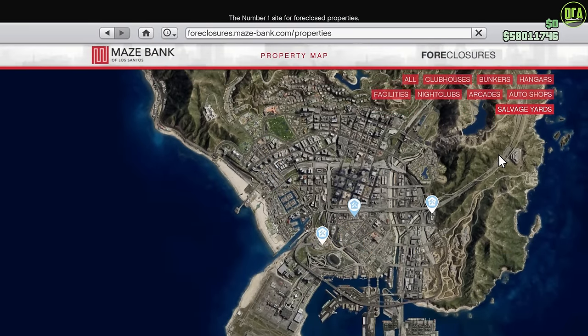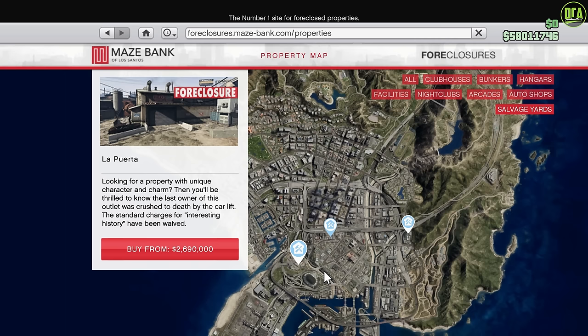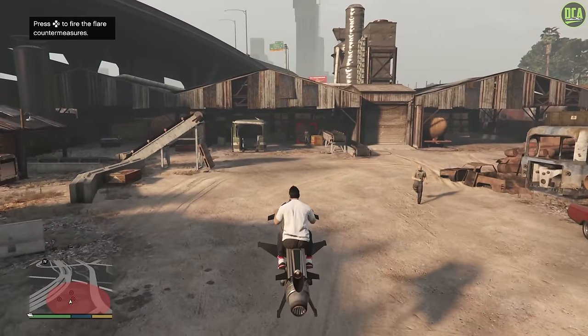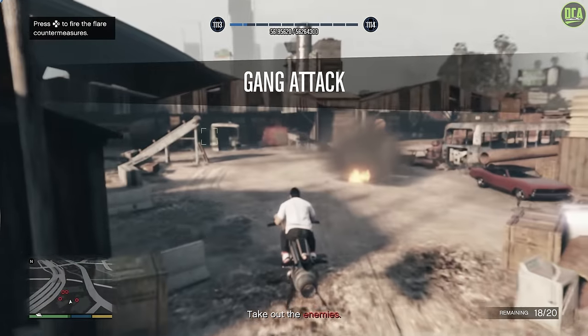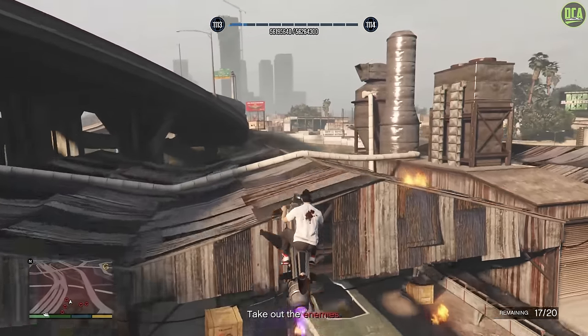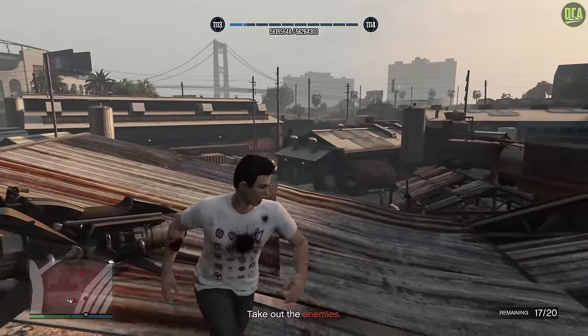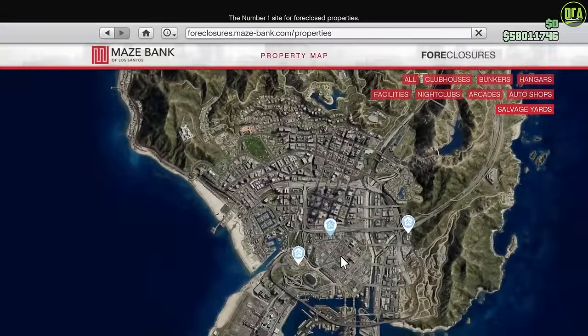Moving on to issues with businesses. With the new salvage yard business, there are five locations to choose from, with the most expensive being the La Puerta location. However, it's located in a junkyard which is actually a gang attack location. So if you're trying to enter your salvage yard property and there's a gang attack going on, it will not let you in — you're forced to complete the gang attack first. Gang attacks don't happen all the time, occurring roughly once every in-game day, but it's still an oversight. I highly recommend avoiding this location and buying one of the other ones in the city.